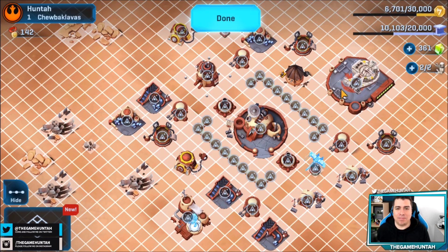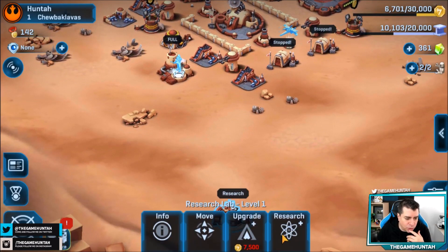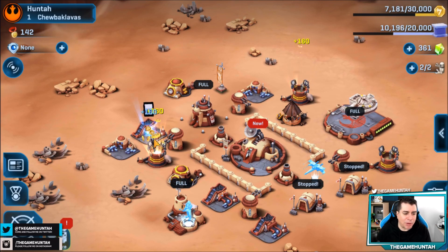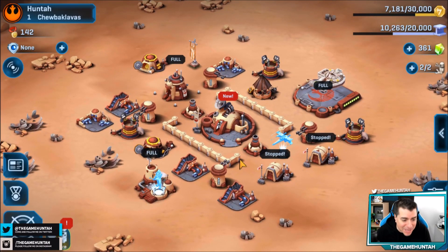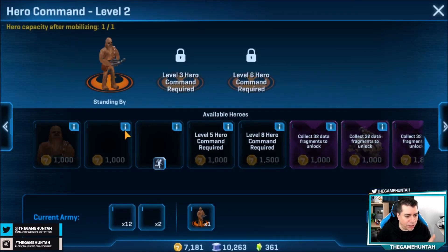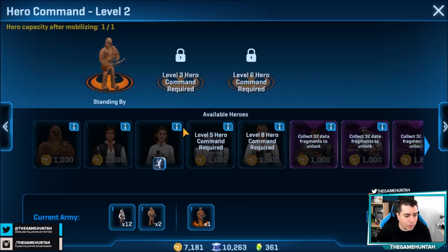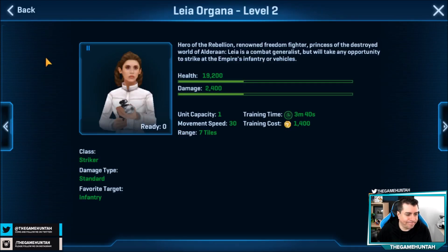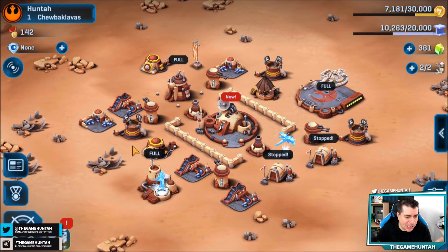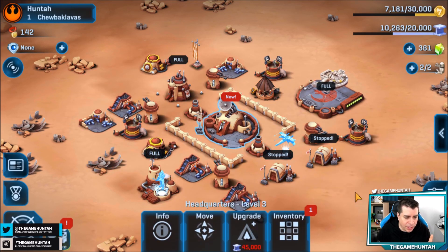The whole idea is to bother our opponent as much as possible so they make mistakes. Now let's go to the research lab — I need to upgrade it, otherwise I won't be able to upgrade any units, which is a big mistake. We still don't have access to Solo; I need to level up. We do have access to Leia though — great.